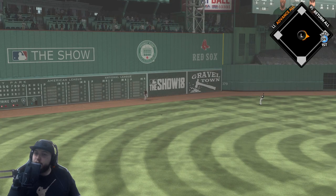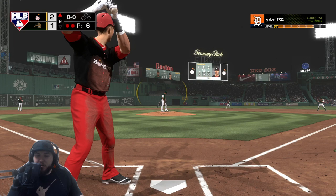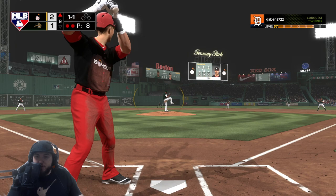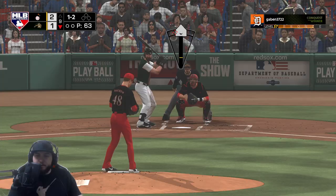Gallo hits that one deep — definitely off the wall you would think — no, it's gonna be another warning track shot with Gallo. The wind absolutely destroyed three home runs for Gallo today. One and one count — too low — pops up. We're going into the ninth inning up one run.